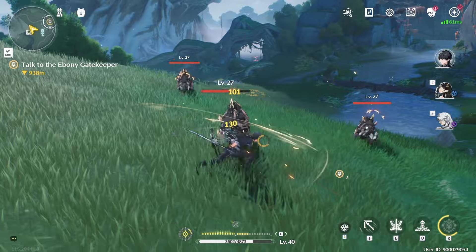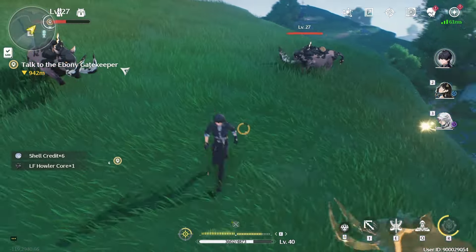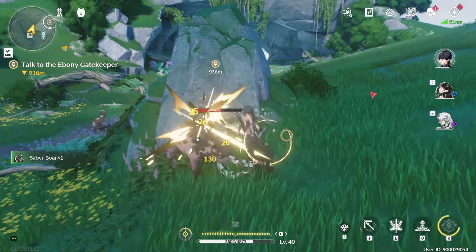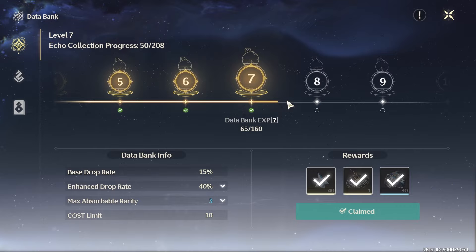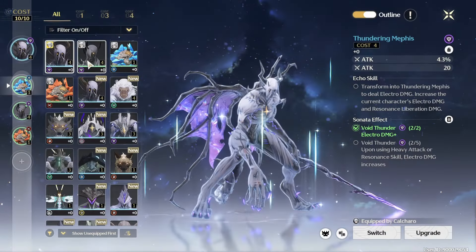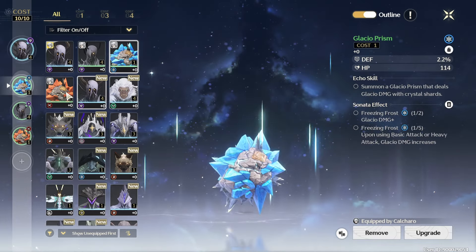The second basic tip is to clear enemies you find along the way to your main objective, as it is going to go a long way towards getting you that little bit of unit EXP. You will also be able to gather basic Echo stats and upgrade your Data Bank level in the process.